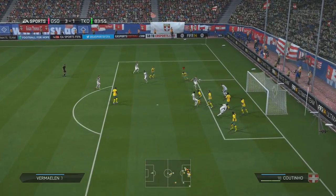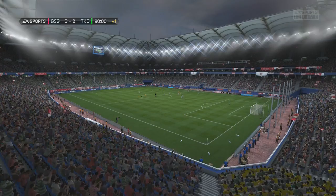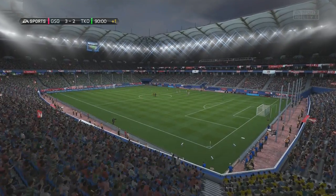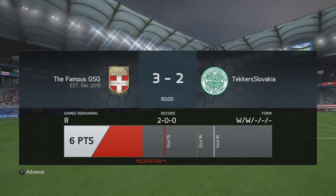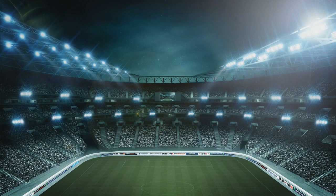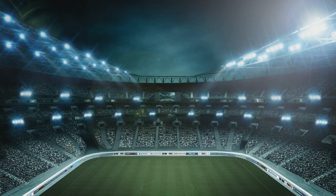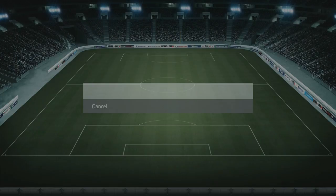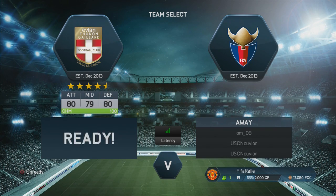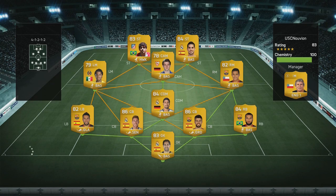In the 83rd minute they get a goal back from a corner to make it 3-2, but we hang on for the remaining 6-7 minutes and pick up another 3 points - sitting on 6 points after 2 games. For the next game we go with the 4-1-2-1-2 squad which we had a lot of success with in the past, and we changed it around a little bit - bringing in David Luiz at center back, Alessandro at left back, and DRB at center defensive mid.